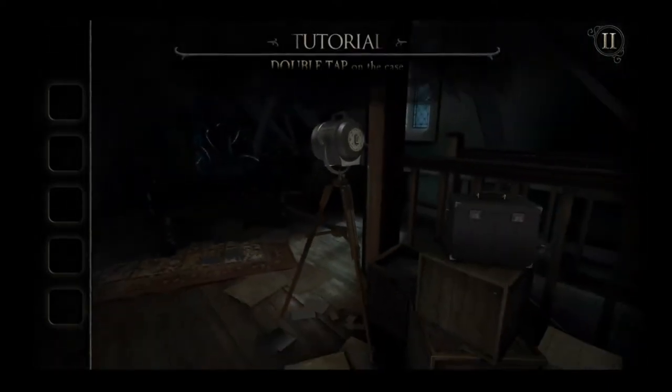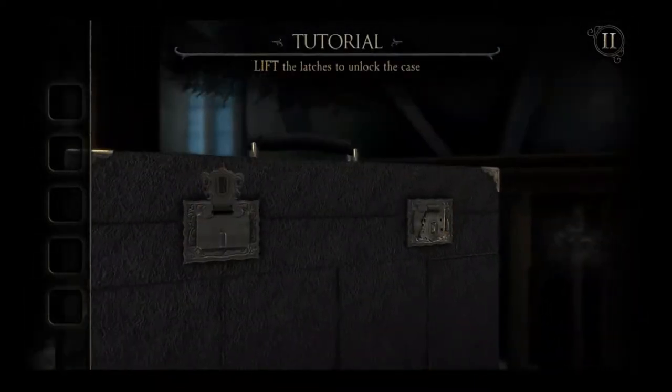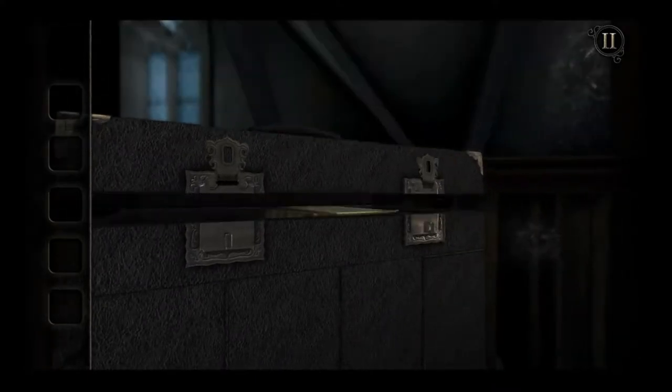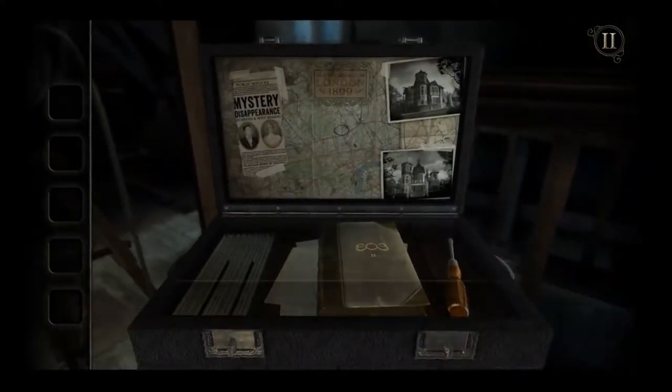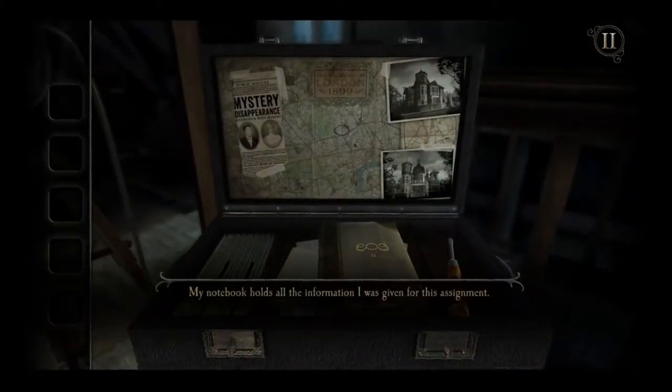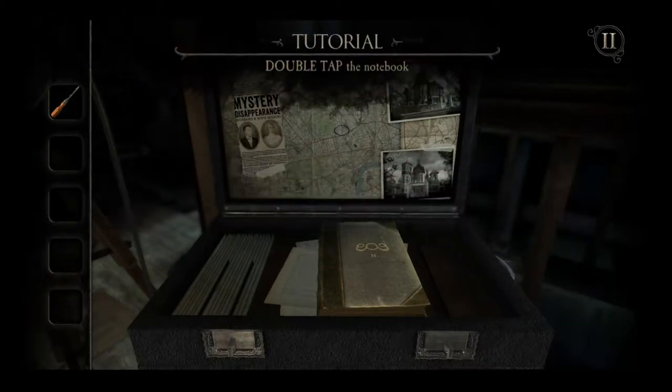All right, so pinch to zoom out. I'm going to guess that this is the case. Here's my screwdriver. My notebook holds all the information I was given for this assignment. Double tap the notebook.